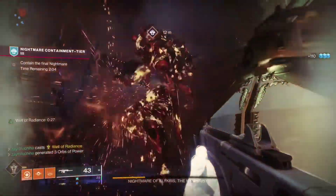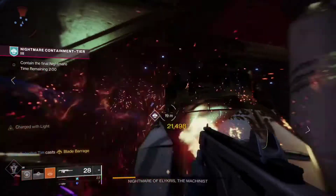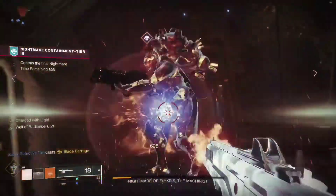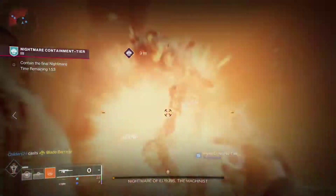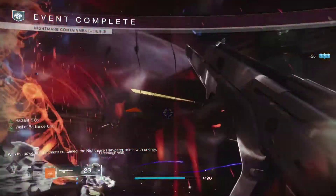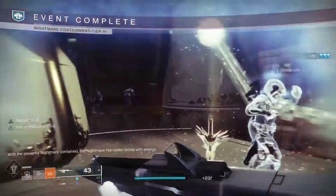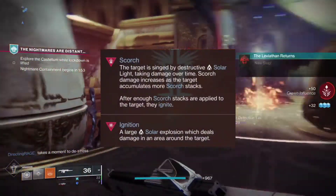You can use your empowering rift or Well of Radiance so that you can throw fusion grenades left and right. You pair that with something like Monte Carlo, and now you're throwing fusion grenades and using the new Warlock Snap to cause Scorch damage. Every time you throw a fusion grenade and it double explodes, it's causing a moderate amount of Scorch damage. That's going to lead to igniting people quite a bit, and ignition is a fair amount of damage.